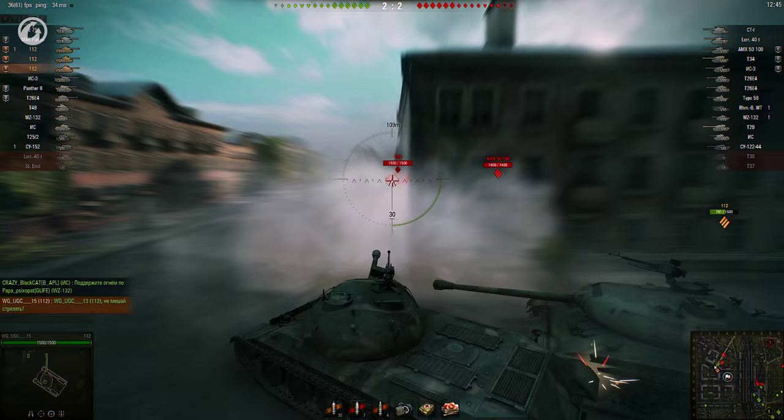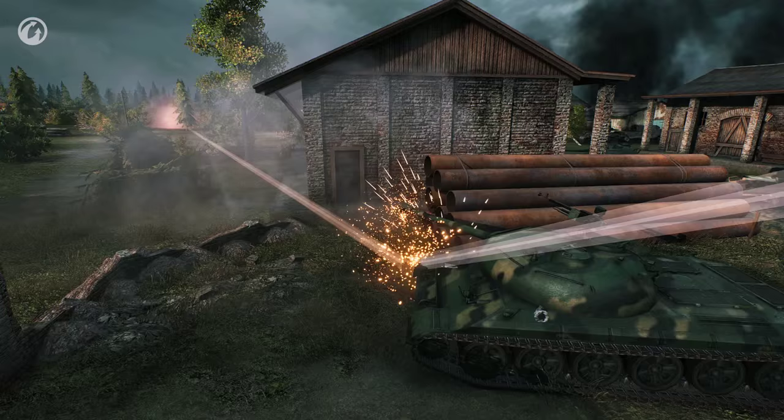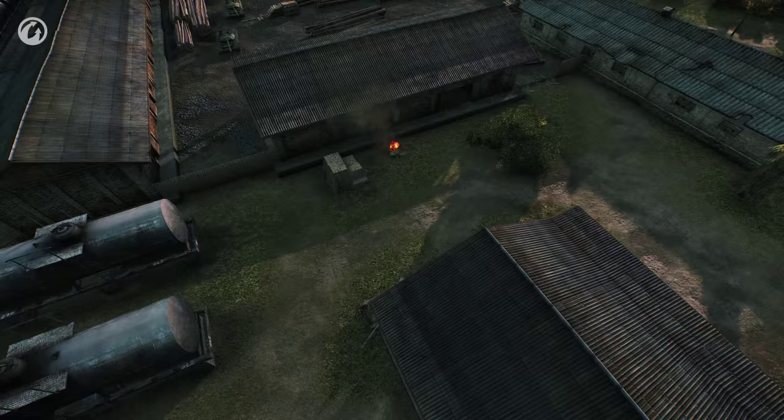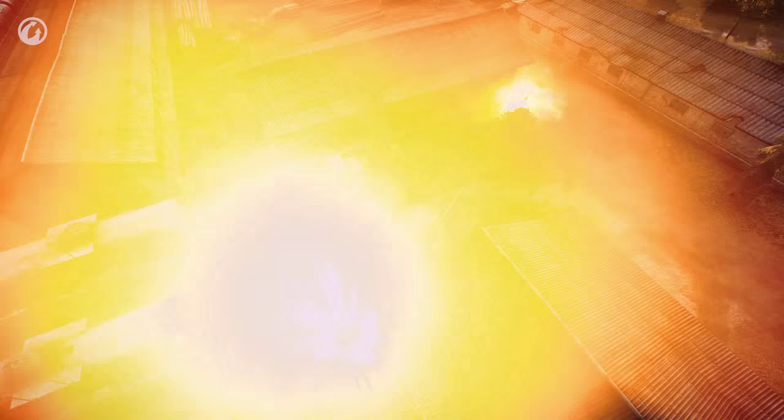Of course, failing to penetrate an enemy vehicle after taking so long to aim can make it feel like the 112 should be in Tier VII, where its gun seems to belong. But then you bounce a TD's shell and realize that this is almost like having a Tier IX vehicle in Tier VIII — that's what your opponents are feeling. This is a tank that can truly tank. The 112 is a heavily reworked IS-6, but it's still familiar, and maybe a little better. Good luck on the battlefield.